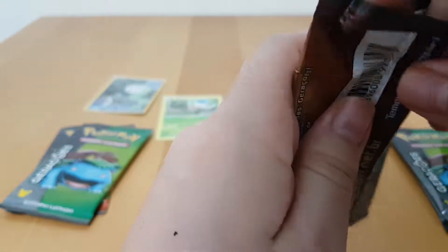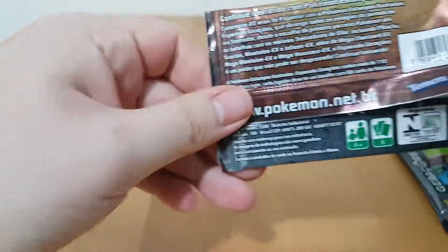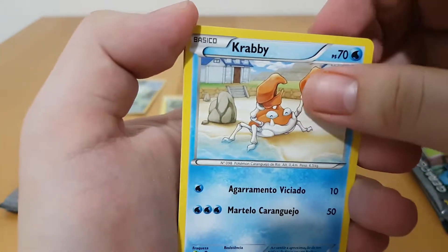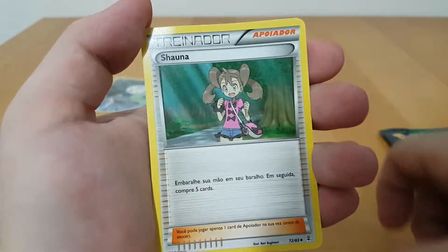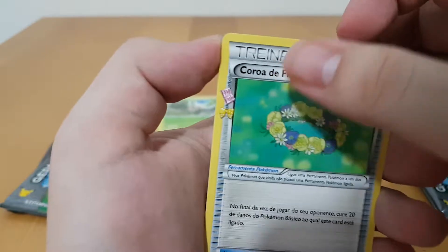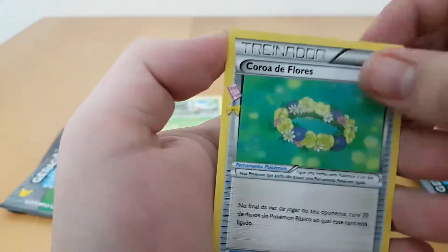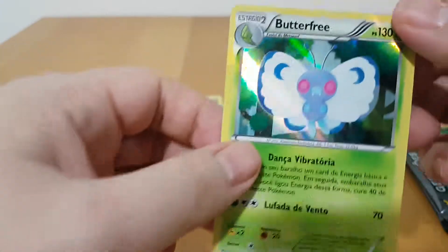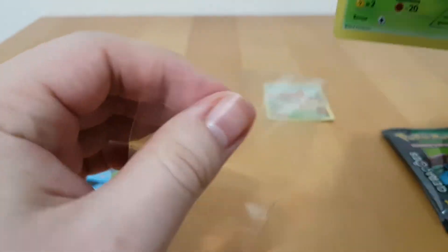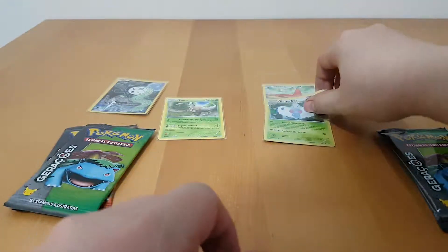Now the Pikachu and Victini side — let's see if we can get luckier. Water energy. Krabby, looking very happy. Ghastly. Shawna. Flower crown. And the Hollow Butterfree — very nice. I did not have this one yet, so that is very nice for the collection. We are getting there.